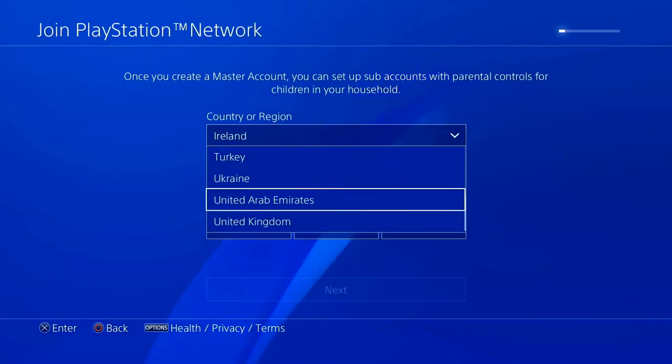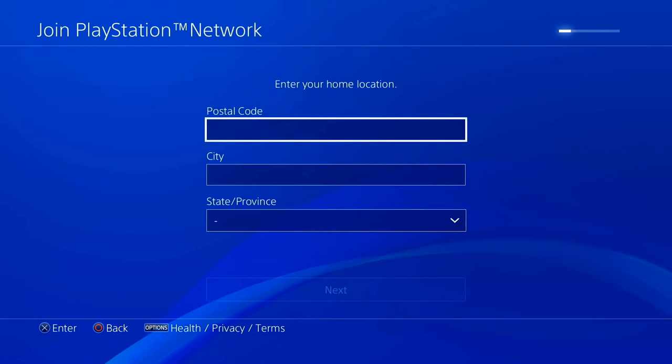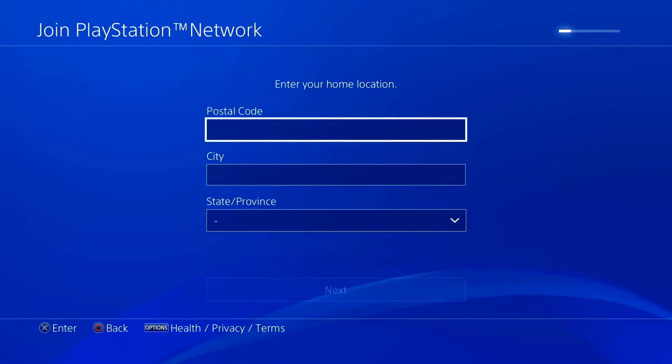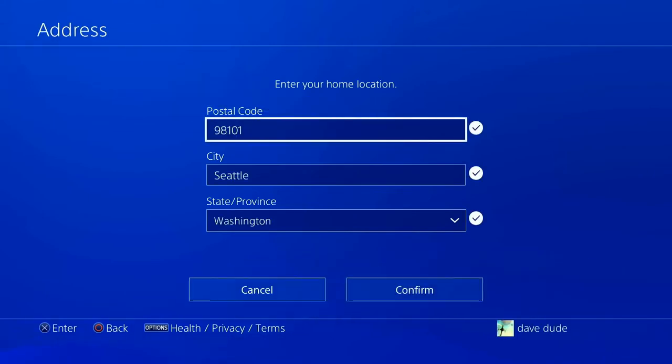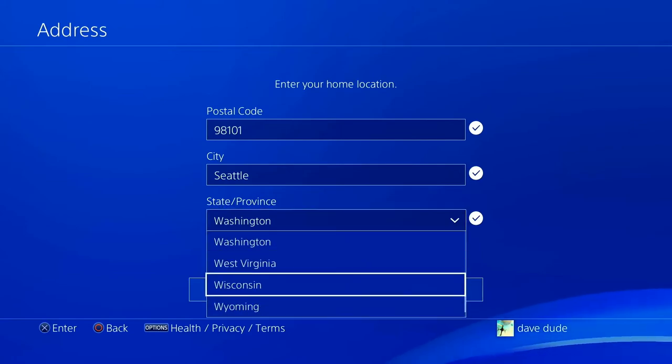On this screen you'll want to choose the US region. Here you have to choose a US postal code. You can go on Google and look for any postal code located in the US — for example, 98101, which is the postal code of Seattle in Washington.